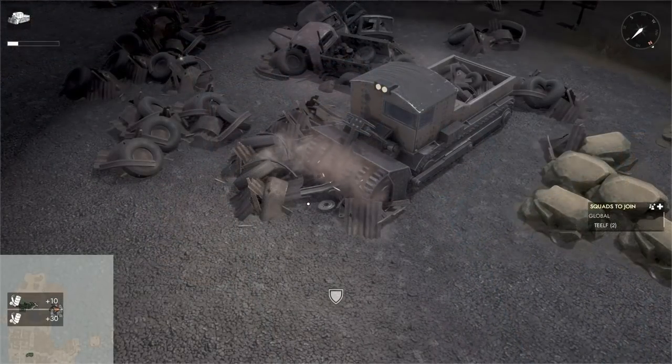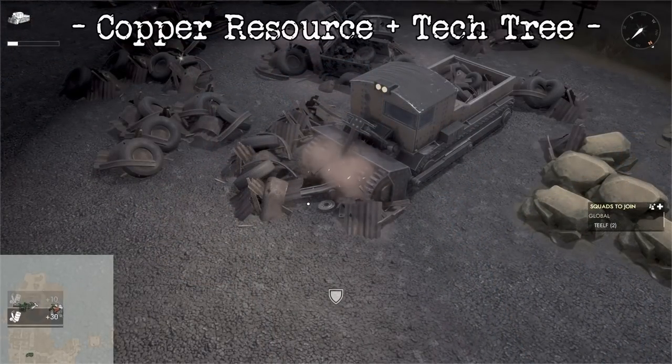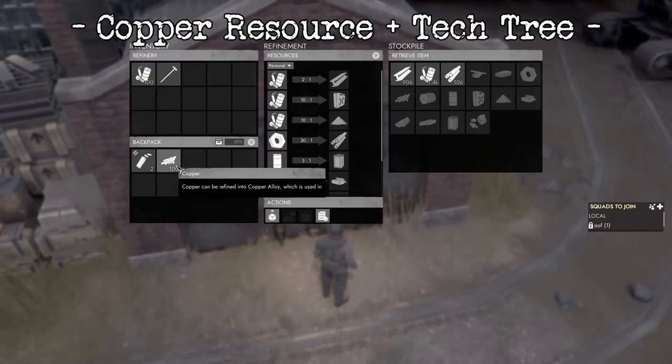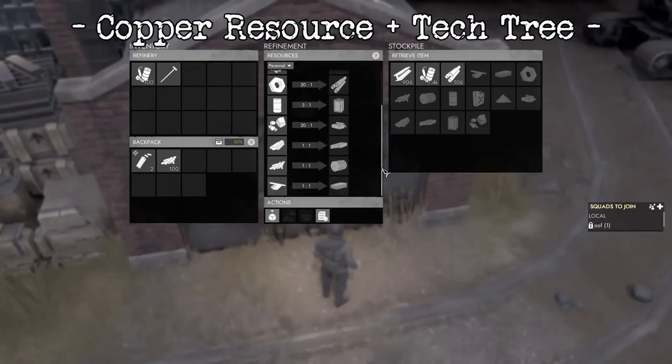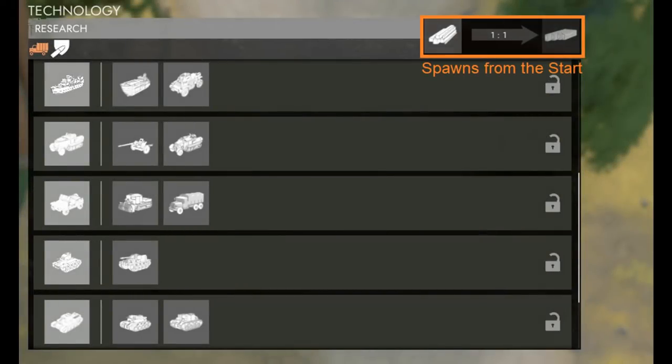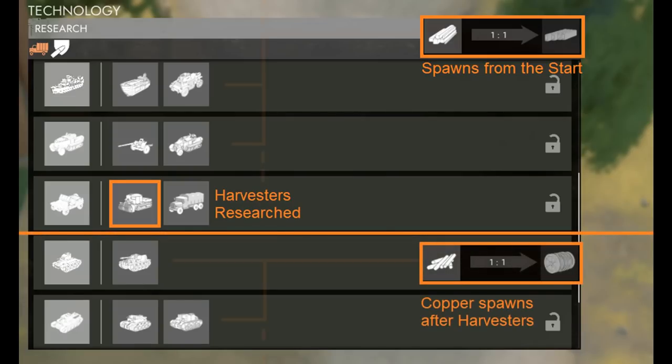Next up is a new resource — copper. Copper is essentially a late-game replacement for iron. At the start of the tech tree, all vehicles will still function by making prototypes based off of iron. When the harvester is unlocked, copper will start spawning at resource fields. You can pick them up and mine it with hammers or a harvester. Copper has the same basic mechanics as iron and aluminum, however it's used to research end-tier vehicles. Everything before the harvester is unlocked relies on iron, and everything in the late tech tree after harvesters relies on copper. The reason this has been implemented is to encourage people to spend the iron to get the prototypes in the early game rather than saving it up and hoarding it for the late game.